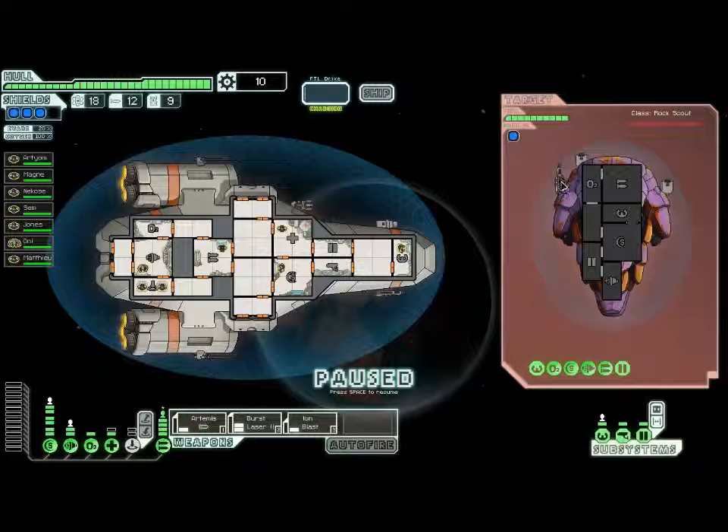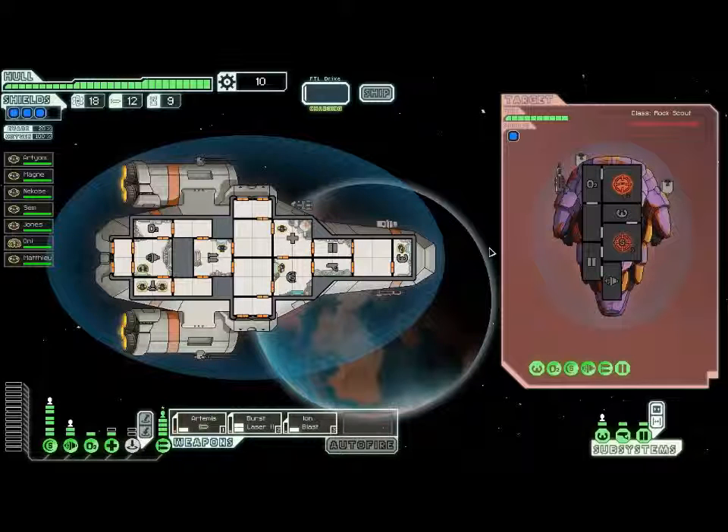Looks like they have a laser and two bomb launchers. Bomb launchers are kind of like missiles — they take up missiles and they attach directly to the ship and detonate after a few moments. Not entirely sure what all the difference is. They only have one shield, so they're going to be taken down so easy. Let's go ahead and launch a missile at their weapons, launch a laser at their weapons, and keep the Ion Blast on shields.